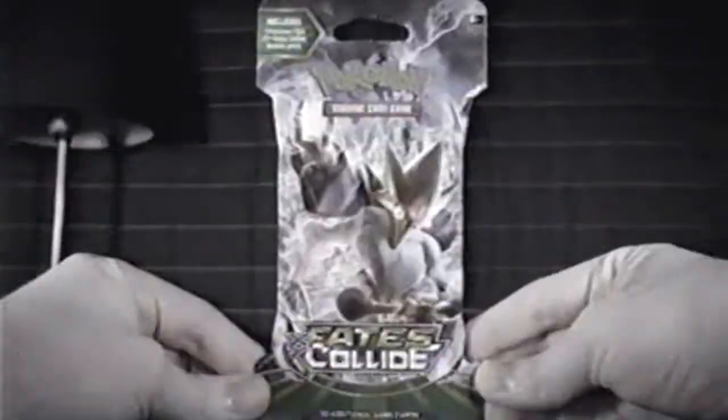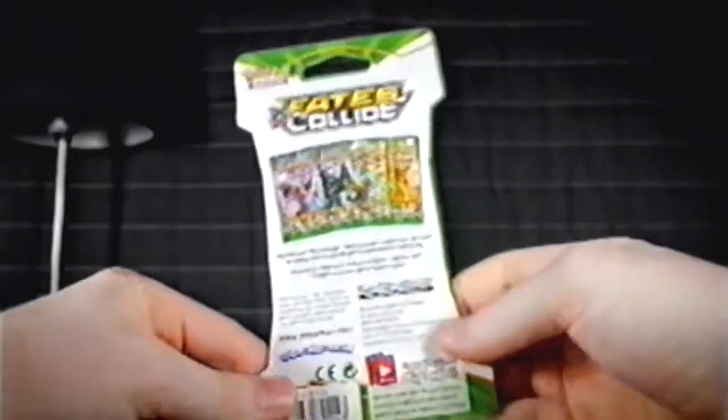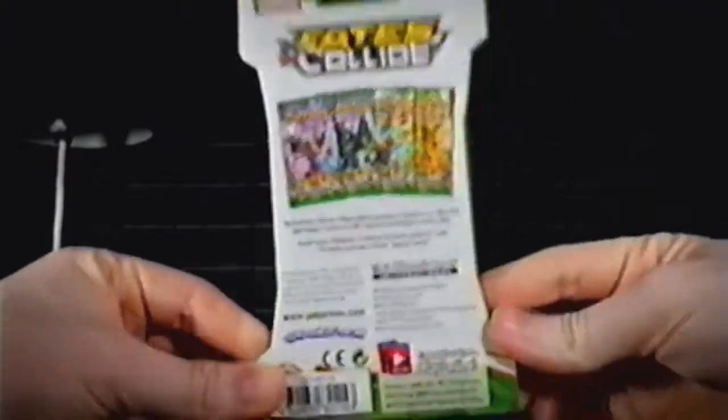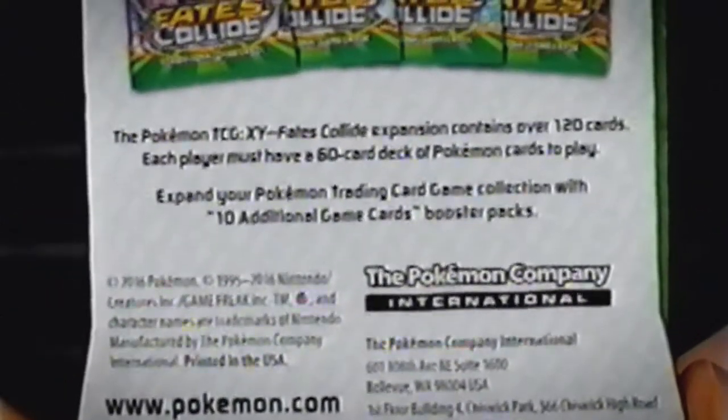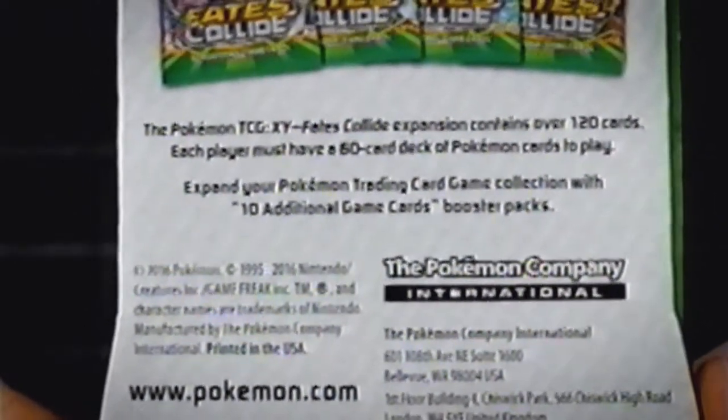Now we have the Fates Collide Pack itself here, with a nice Mega Alakazam on the front. On the back, the Pokémon TCG XY Fates Collide expansion contains over 120 cards. Each player must have a 60-card deck of Pokémon cards to play. Expand your Pokémon trading game collection with this booster pack, and let's just rip open that cardboard and see what we have inside.